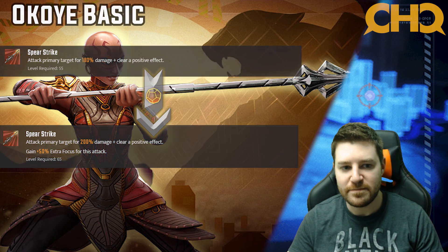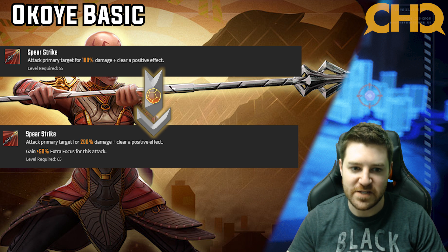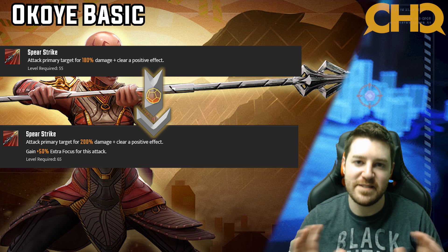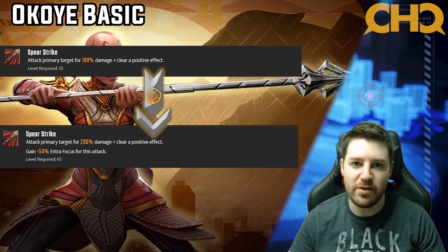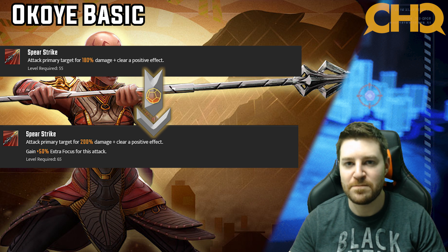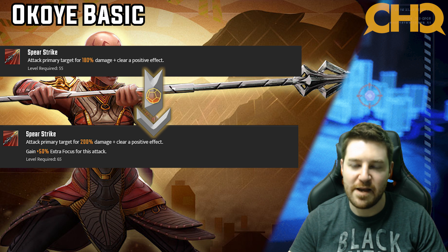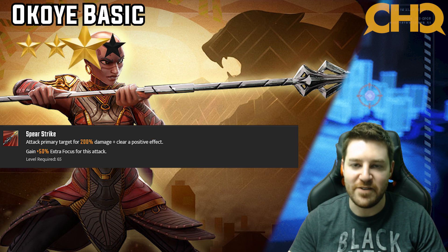Now we're going to look at Okoye's basic. It adds 20% more damage to the basic, but more importantly, gain 50% extra focus for this attack. That is absolutely huge. Okoye is all the dispel that the Wakandans have, so it's very important that she is constantly able to dispel — she can't be getting resisted. Trust me when I say she needs the extra focus. 50% extra focus is really good, and this does apply to her assists. The way her kit is set up, she does a lot of assisting. This is super essential — definitely a four star.